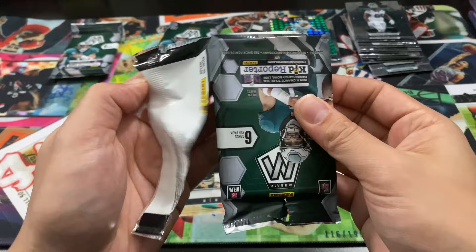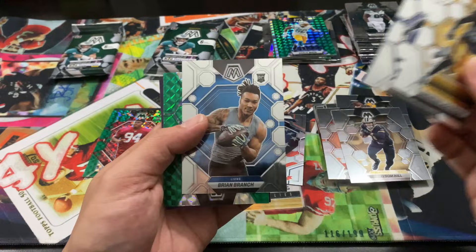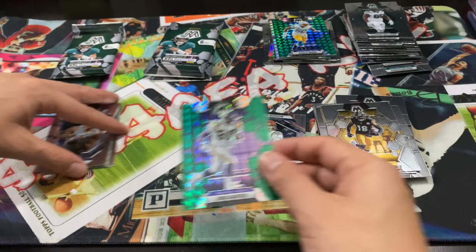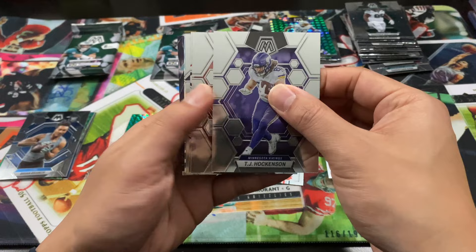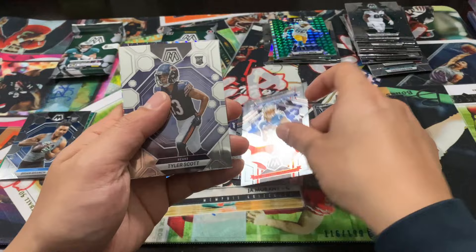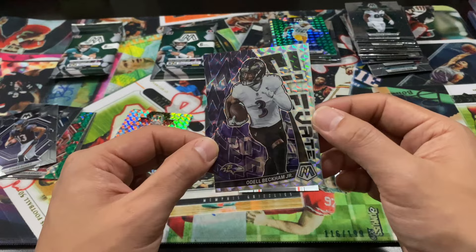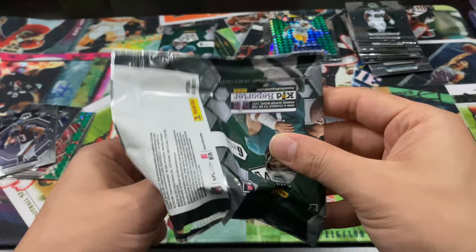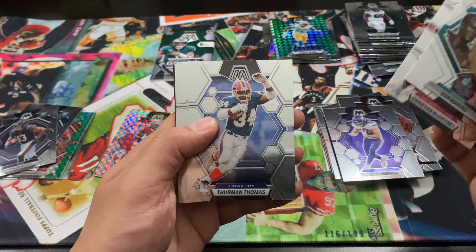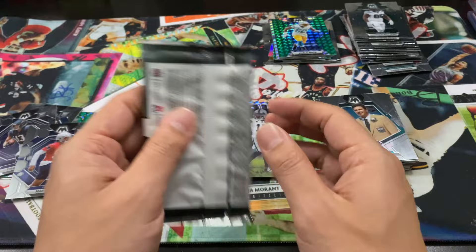We haven't even hit one of those orange fluorescence cards yet. Still nothing. A green Chris Carter. I just want to hit one short print — don't think that's a Genesis. Tyler Scott rookie — little Devo PC. That elevate insert is prism — that's how they get you, looks like a little galaxy. But the odds are not in our favor to pull something good. Then a Reno CMC, rookie Marte Mapu, and Touchdown Masters of Devante. Come on — last pack.